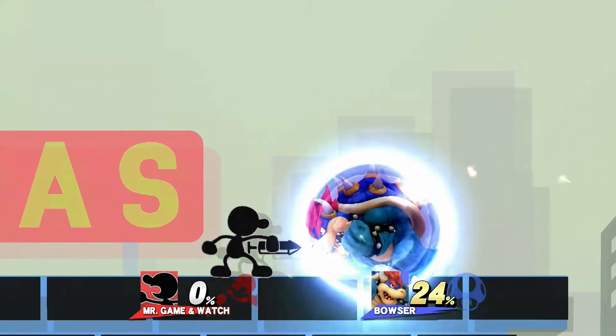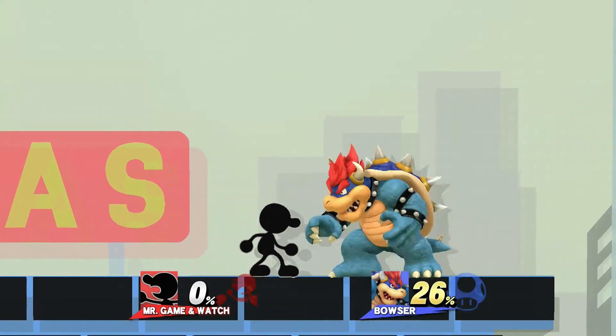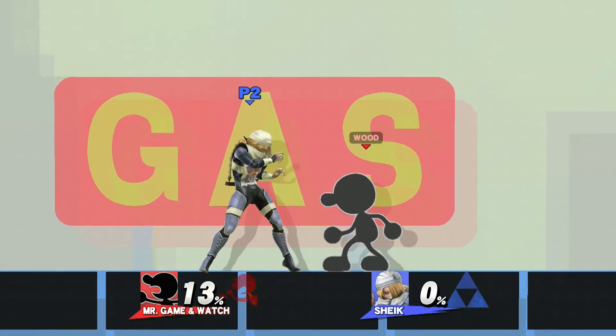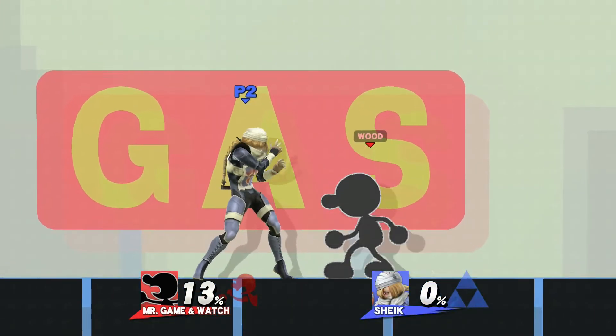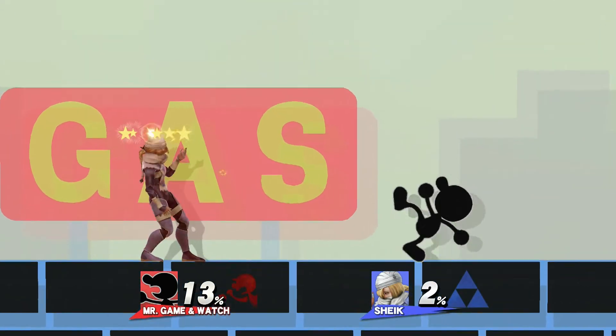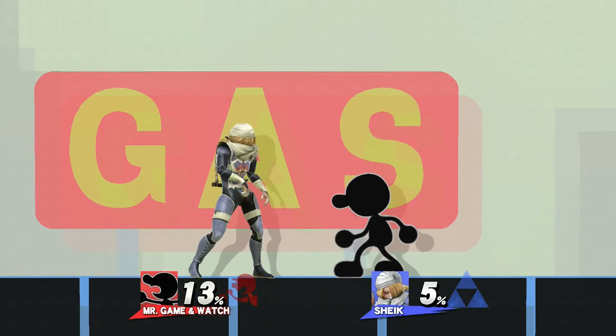Don't forget, since this setup is for higher percents anyway, if you wanted to, you could simply wait out the Power Shield window after the Jab and break their shield, provided the Bucket is strong enough. This is more of a mix up though, as it will not cover spot dodges or rolls perfectly. Use with caution.